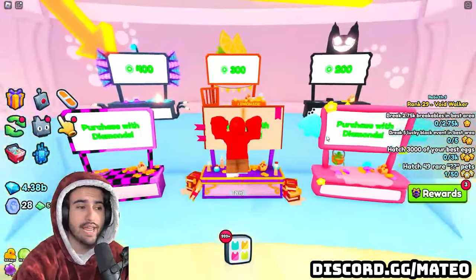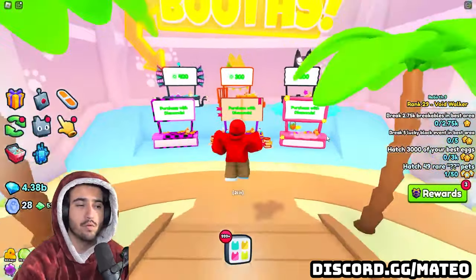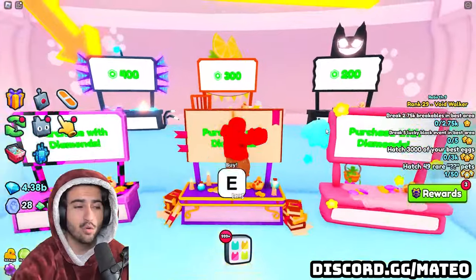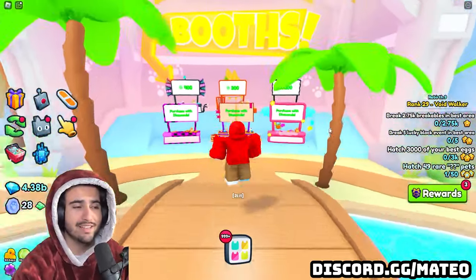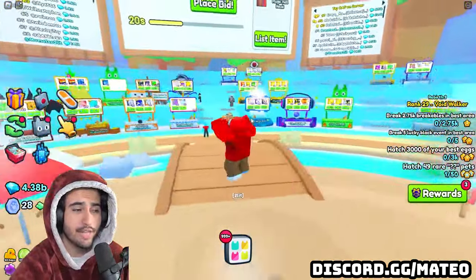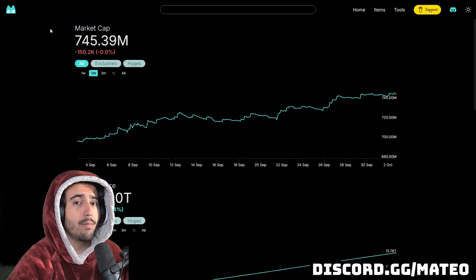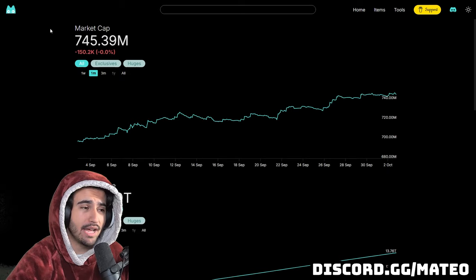Now, if that chart and the Excel sheet that we just went over was a little bit too much for you to understand, there's also a very cool tool that you can use to basically look up the current payments that you're going to get for a certain type of huge. In order to access that tool, you're going to go to PS99wrap.com.